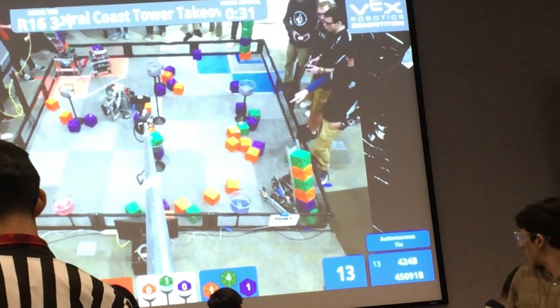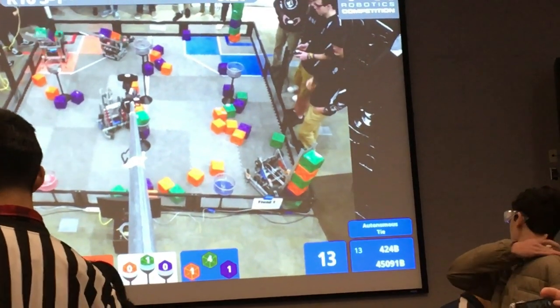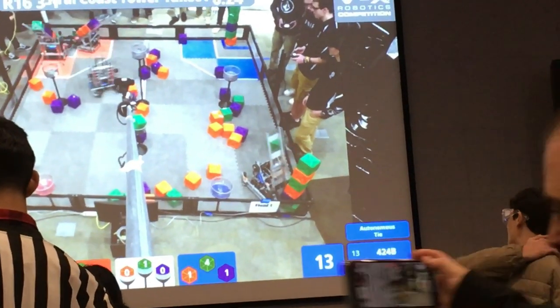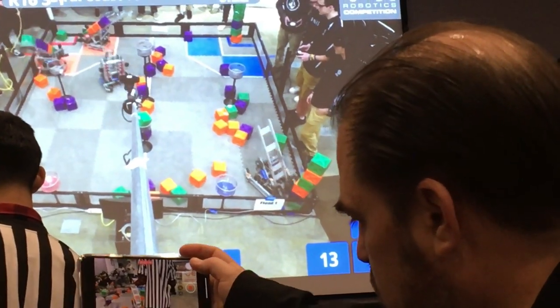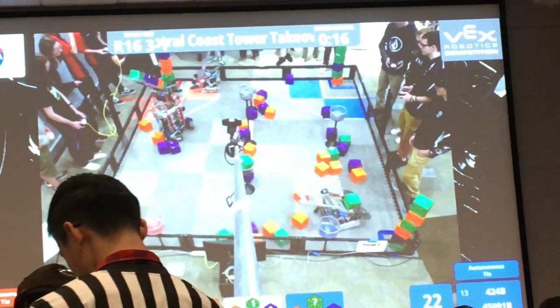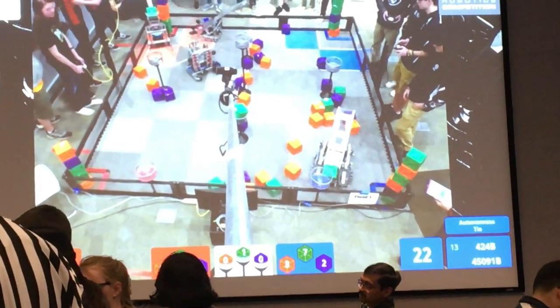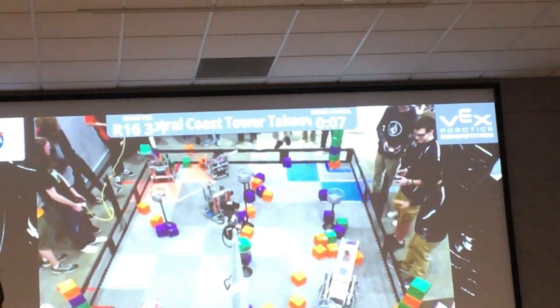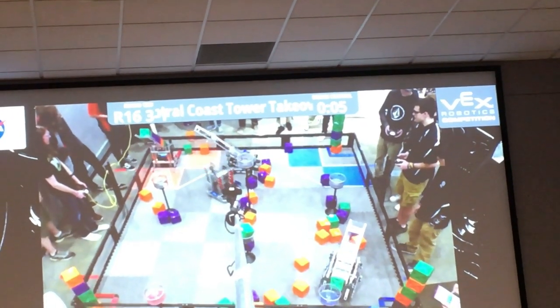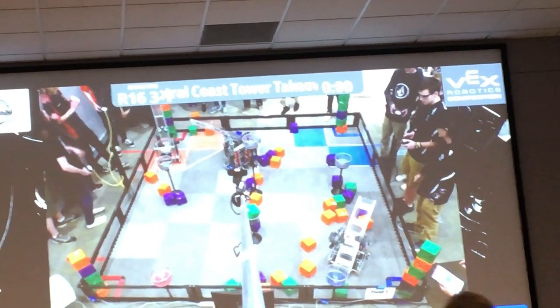4-5-0-9-1-B seems to be going to their non-protected zone, they stack up what seems like six. 7-9-8-3-J having some trouble placing their stack. 30 seconds left, teams. 21B coming to help their team in the protection zone, while 4-5-0-9-1-B gets their six stack successfully. 15 seconds left. 7-9-8-3 knocks over their team stack. 5, 4, 3, 2, 1 — and that's the match.